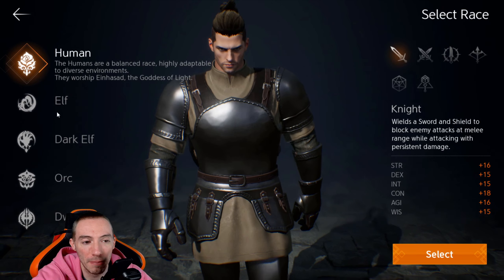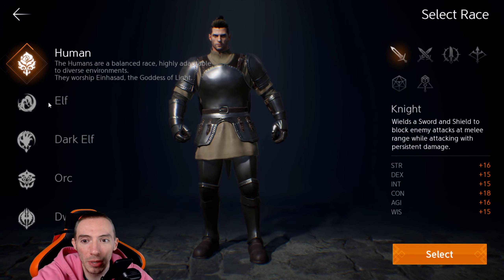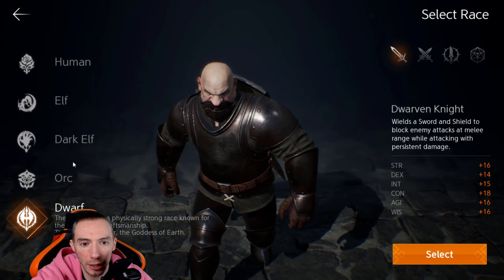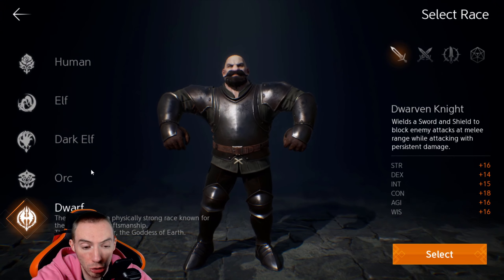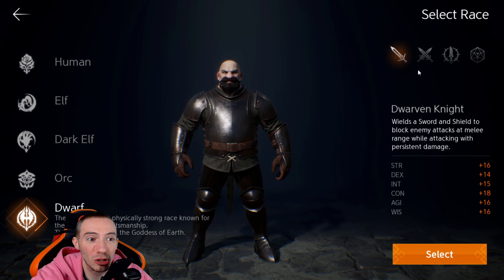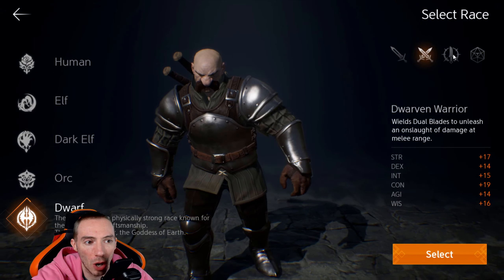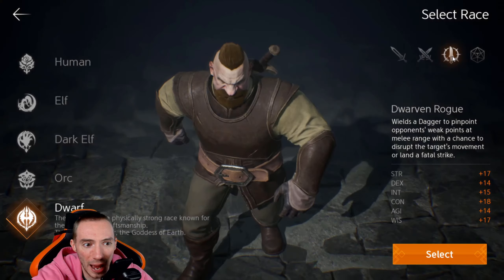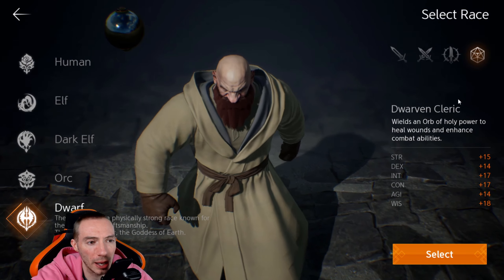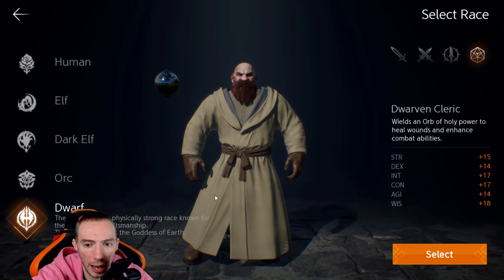The races you have are: humans, elves, dark elves, orcs, and dwarfs. Honestly, which one you choose doesn't completely not matter — some races do not have access to all the classes. For example, looking at the dwarfs, we have the knight, the warrior, and the assassin/rogue, but they don't have a wizard class or an archer class.